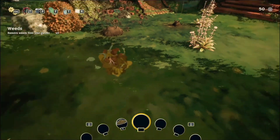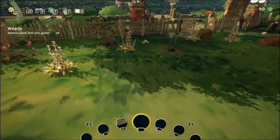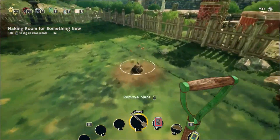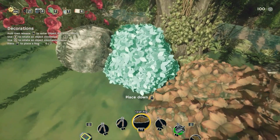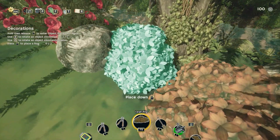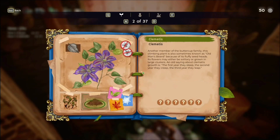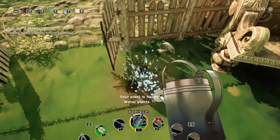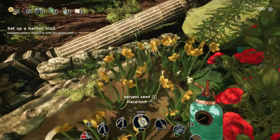We start the game by cleaning the weeds and dead plants in our garden. We can remove weeds directly with our hands and remove dead plants with the shovel given to us by the game. The game has an easy-to-understand interface and controls that are simple enough for anyone to play. There are various plant types and decoration options to organize your garden, and everything you need to till the soil, water the plants, and care for your growing plants is right at your fingertips.